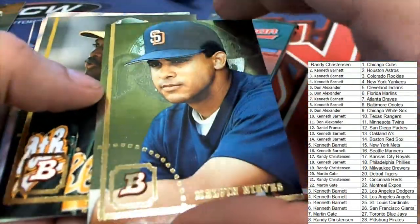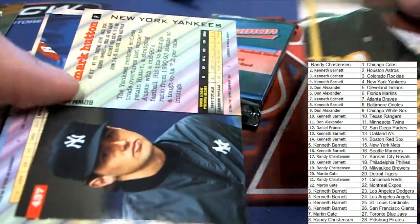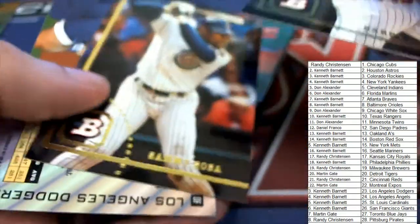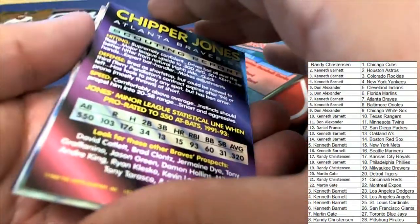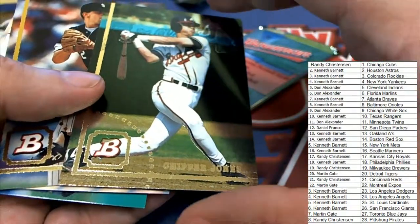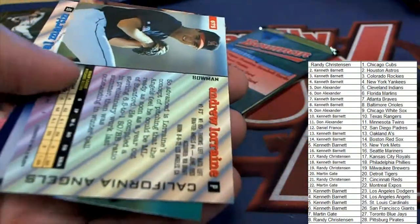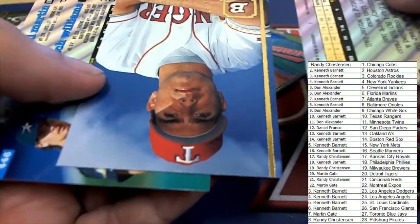We have some other retro breaks — there's a Brees break where you can look for the Drew Brees rookies in 2001 Heritage Football. The Brees base rookie graded is like 100 bucks, so you could end up pulling a couple of those and come way big in the break with a good grade on them. There's some other things in that Heritage Football beyond just Brees. And look at this — Chipper Jones scouting report! Very nice — that's going to be a good one for the Braves owner. It appears to be in very nice condition.